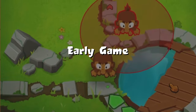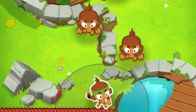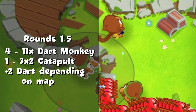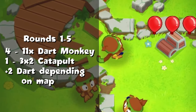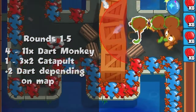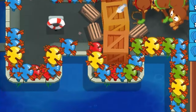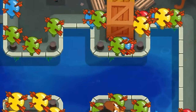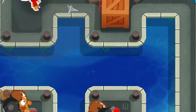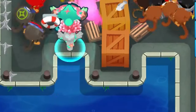For the early game, usually around rounds 1-5, a strong start is placing 4 Dart Monkeys down, getting them all upgraded to 1-1-0, getting a 5th Dart Monkey to a 3-2-0, and then a few more as needed depending on the map. After your Dart Monkeys are placed, you can transition into support towers such as a village, a ninja, or your hero, and then begin your transition into the mid to late game economy.